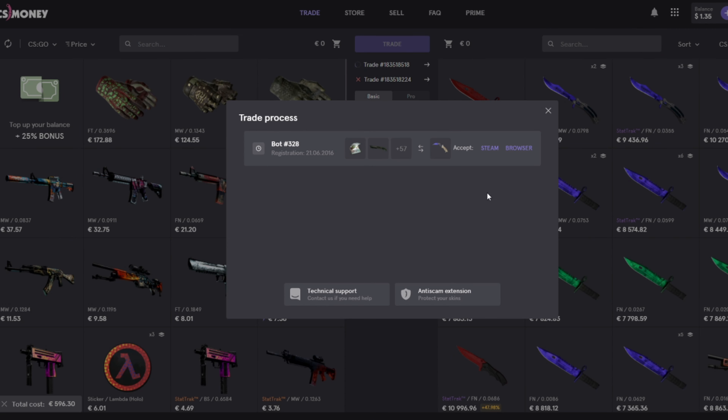We're here on cs.money about to trade my entire inventory for a Talon Knife Doppler Phase 3. I wanted to record this because I honestly think it's pretty cool — I'm trading my entire inventory. I really like this knife, and also because this is kind of how I'm going to announce a giveaway.